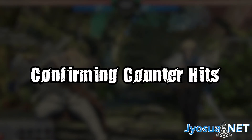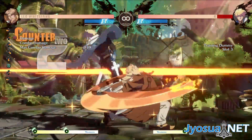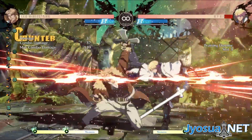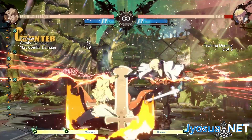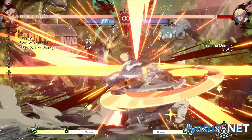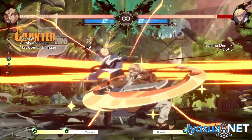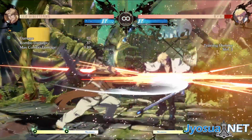Confirming counter hits. Slash normals. On counter hit, you generally want to go into 236H, 214S, or 6H. If you're close enough, 214S or 2H 214S are the best choices for damage and oki, but the spacing is sort of rare for Farslash. At the furthest ranges, if you want a corner swap or just back-turn oki without spending meter, you can just confirm into 236H. If you want to maximize damage or corner carry, you can confirm into 6H.